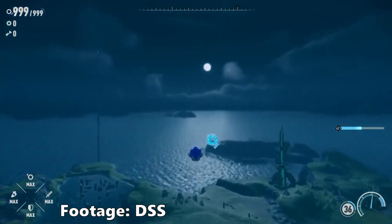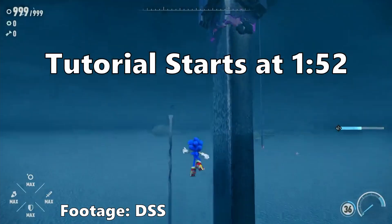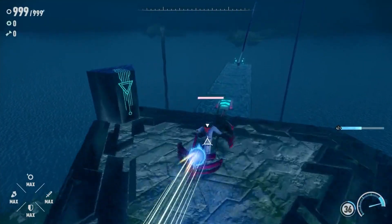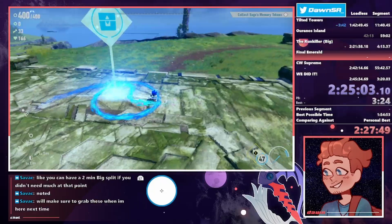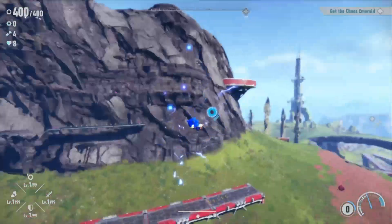I'll cover the mechanics of DSS Shuffle later in the video, but if you're only here for the tutorial, the timestamp is on screen now. The main uses that speedrunners have been testing so far with the DSS Shuffle are island skips — finding a way to avoid progressing the story and having to collect a large amount of memory tokens and Chaos Emeralds, which would cut the runtime of the speedrun substantially.